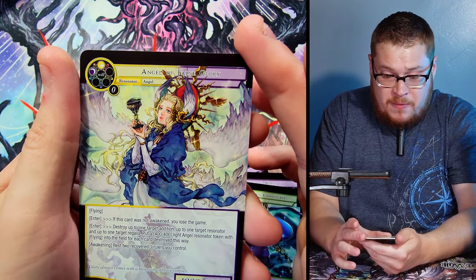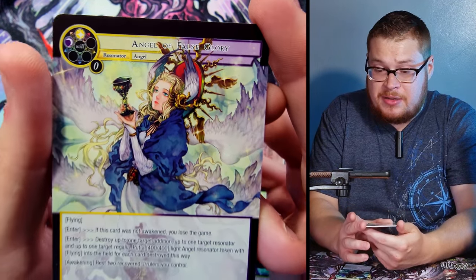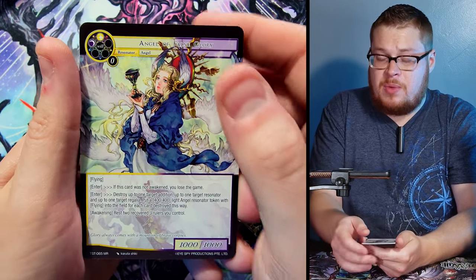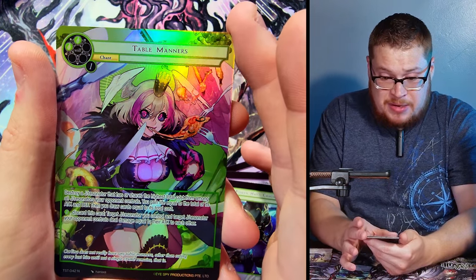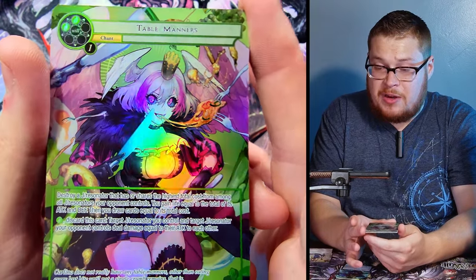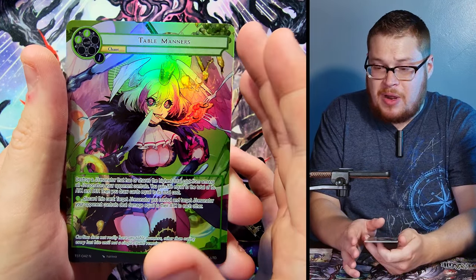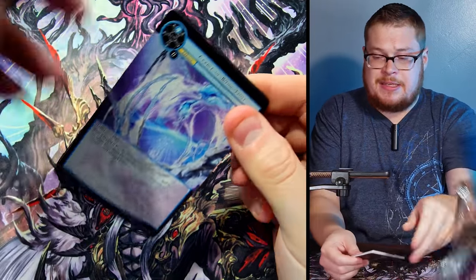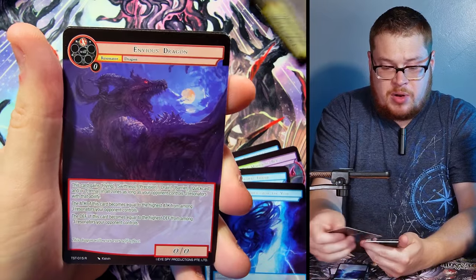Estemma on top and — there we go — our marvel rare: Angel of False Glory! Look at these beautiful artwork cards. There are three of them total, I believe — this one, the other one, and the one we pulled in this box. Very nice full art. We also got Table Manners in a full art — that's a nice card, very well done artwork for Carolina. I love when they put popping greens, blues, or reds in the background — it looks so nice.